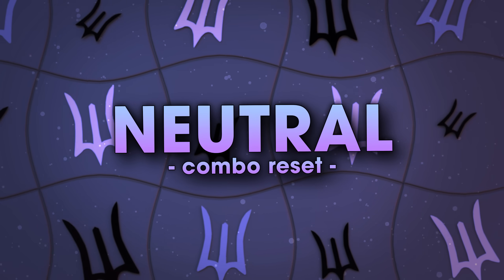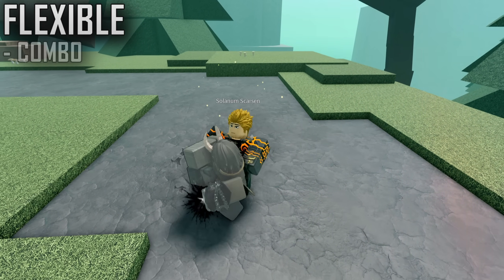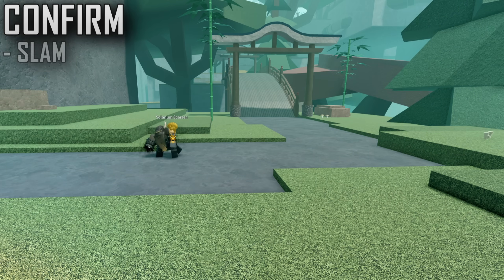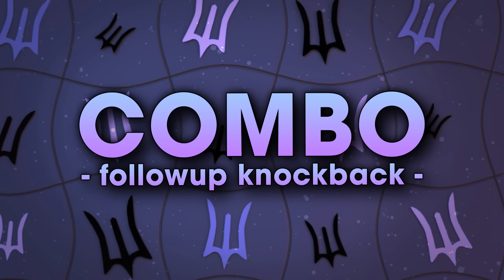At this point, we can wait after the pull and use any combo or attack we want, since our target's already close. But instead, after the pull occurs, we can M1 to send our target away with a built-in follow-up, which completely combos into a Rupture explosion. So if you want, you can do your own combo, or do an M1 to send away.